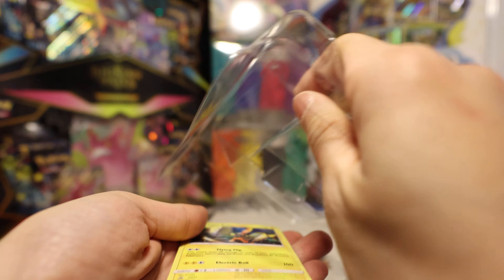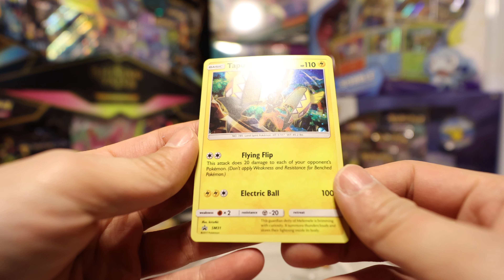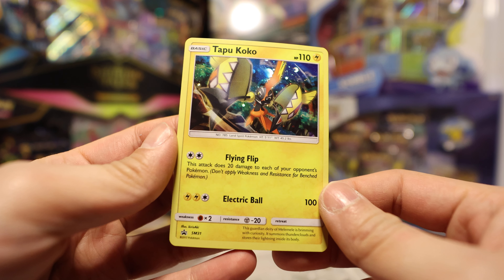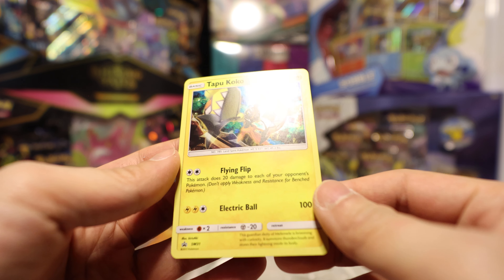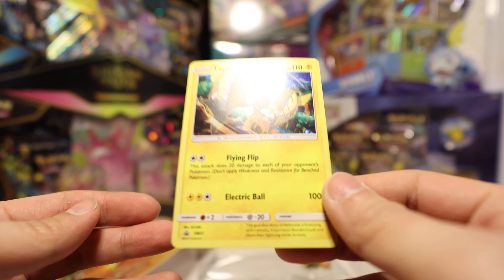The promo card is actually pretty cool. It is the Flying Flip Tapu Koko. This was pretty popular to be used because of 20 damage to each of your opponent's bench Pokémon with just colorless energy — not bad. And they made a couple of these promo cards.